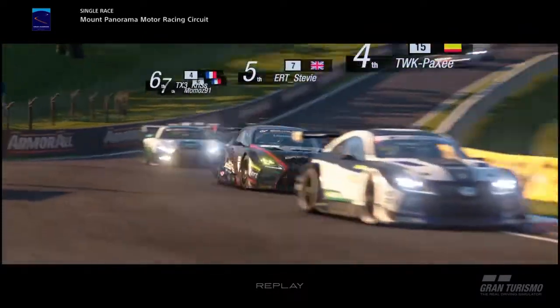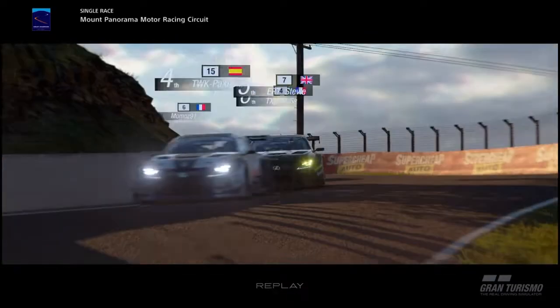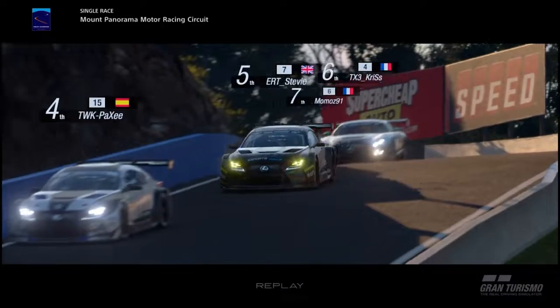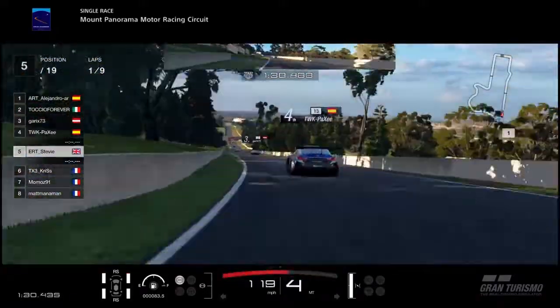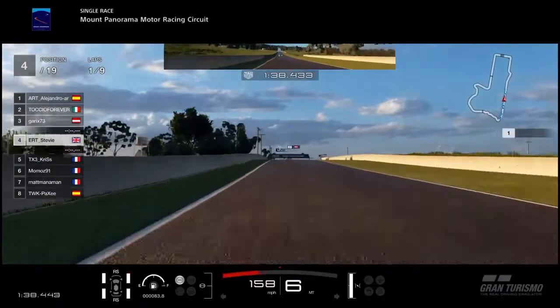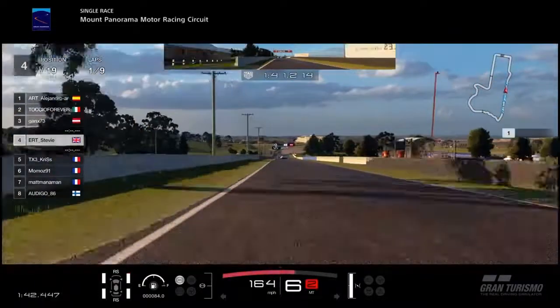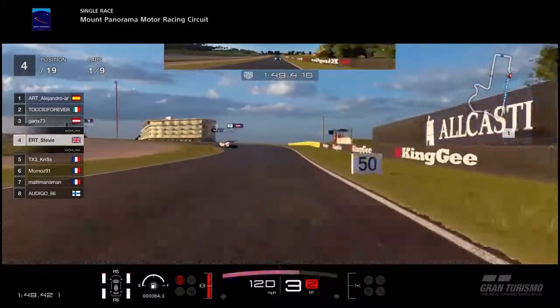Immediately coming up behind Paxi, and you can see he's all over the place, bouncing off the walls. I looked to go for a move there, which put me off the next corner, but I put the pressure on. It's very difficult to overtake in the mountain section, so I just want to stay as close as possible. One of his wall taps further along gave him a penalty, which appeared just around the top at Skyline. He moves offline and serves his penalty — fair play for doing that clearly — and unlucky for him as getting a penalty on the first lap is pretty crippling. Good progress up to P4, two positions gained in one lap.